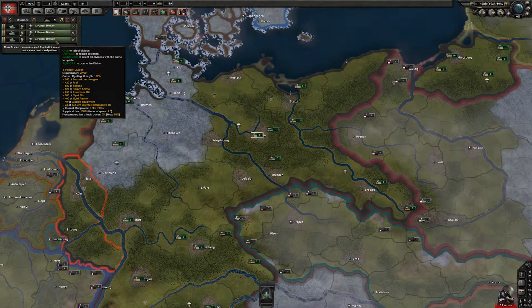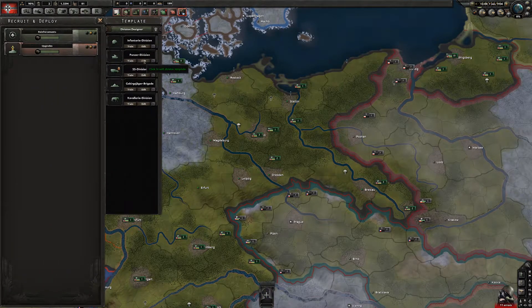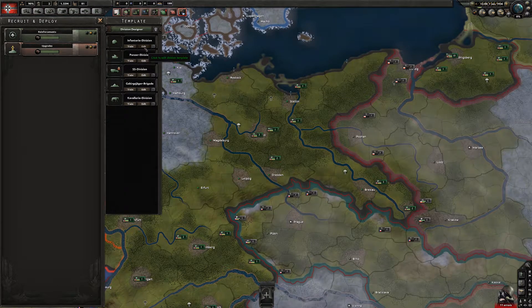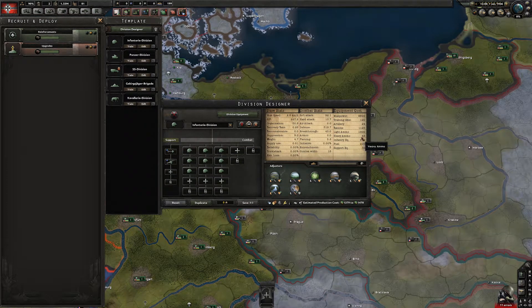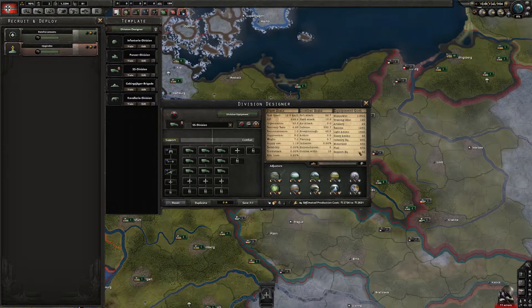Divisions have a little bit of light ammo because they probably have some infantry support. You can see that this division requires heavy ammo because of the artillery, and then this one requires light ammo because it also needs infantry equipment.